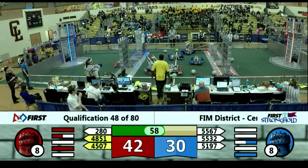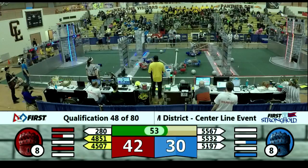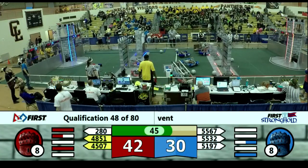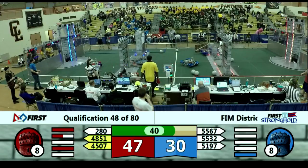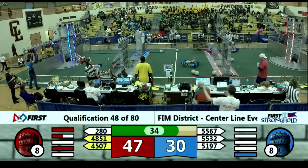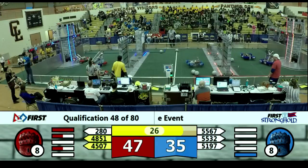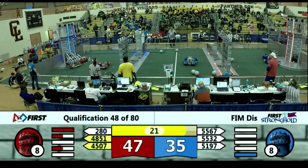Team 55-32 opening up the Sally Port door for their two Alliance partners, but looks like Team 55-67 is having some drivetrain problems, only rotating on that right side. Team 48-51 goes over the rough terrain — that's a breach over on the blue side for the Red Alliance, one ranking point given to the Red Alliance. Over on the red side, the Blue Alliance successfully crosses through the Sally Port door. Team 55-67 still having drivetrain problems — will they be able to make it through?